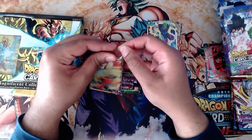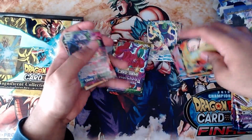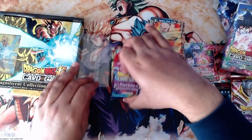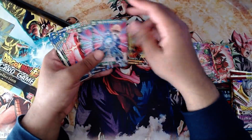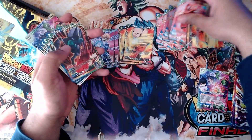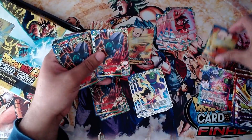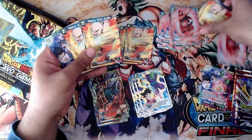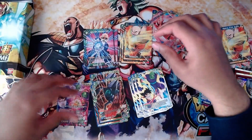We got a hollow Krillin on this one. We didn't get a hollow leader — we got another hollow Goku. We only need one leader for now, and we have a playset of our cards. We got two of these Gokus, so we might as well foil ourselves out. We have a foil one to add in, and one foil Krillin. We don't need the extra leader. So that's the deck so far.